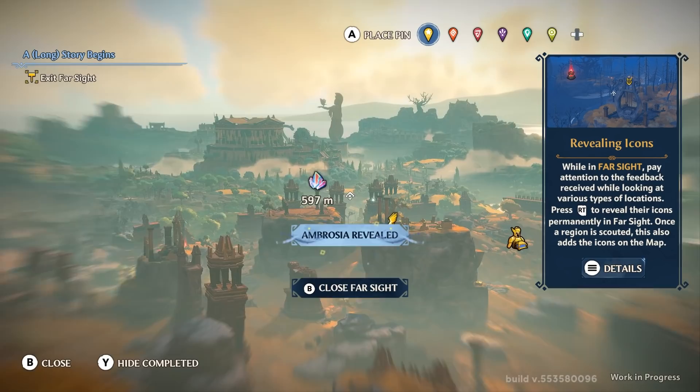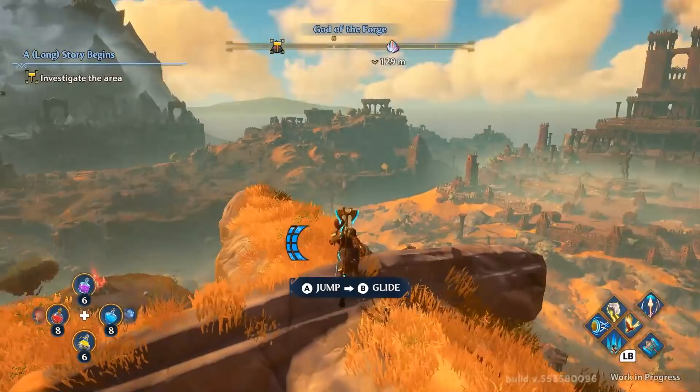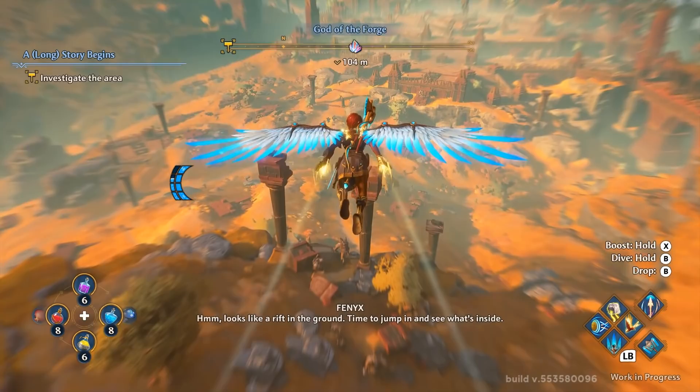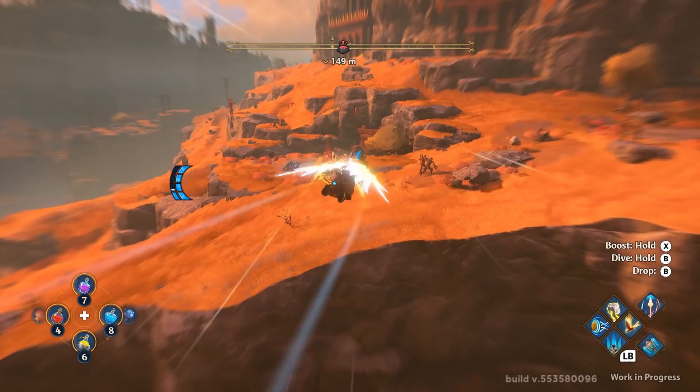After checking out the map for a bit, I was introduced to the flight system. This is one of the various movement abilities in the game, in addition to climbing and a mount. With flight, you've got a double jump and then you can essentially glide. You're going to be limited by the amount of stamina you have. Besides just gliding, there's also a boost to speed you up. You're able to dive down, and then you can just straight up drop out of the sky whenever you like.